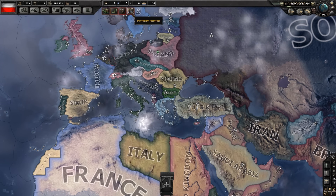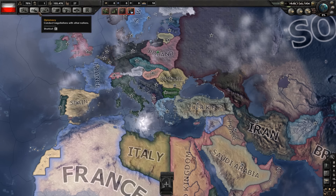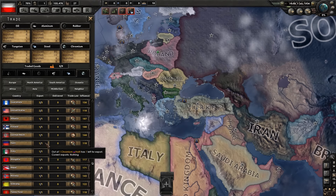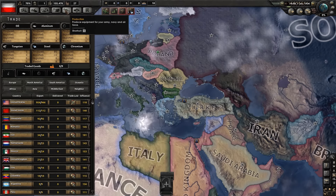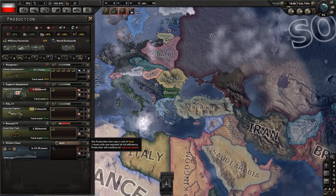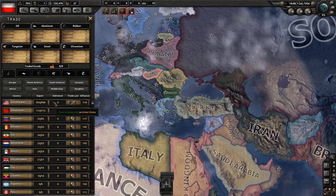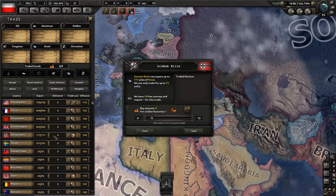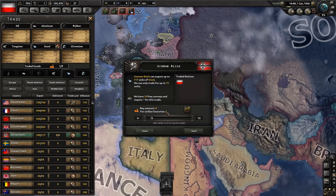There's also a lot of buttons up here — trade with neighbors, or anyone in the world who has excess goods. You require certain resources for your factories to produce what you need. Tanks, for example, need oil and steel. You may need to trade away some of your civilian factories in order to receive resources. For example, we just traded away one civilian factory for eight units of steel — not a lot, but enough to allow us to build without any shortage.